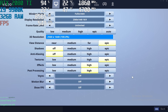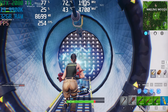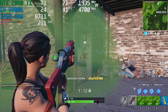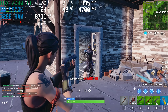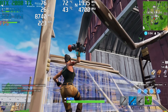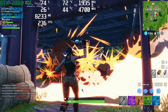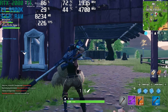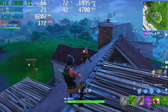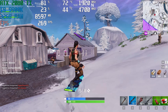Moving on to Fortnite — showing the in-game settings being used. Getting a hit on an enemy, and trading shots with opponents.